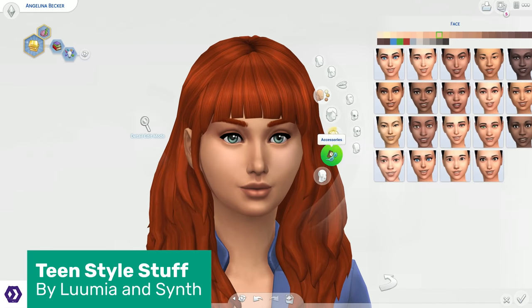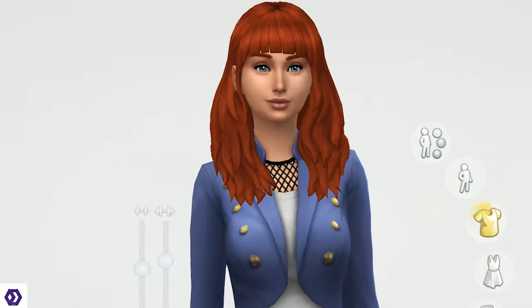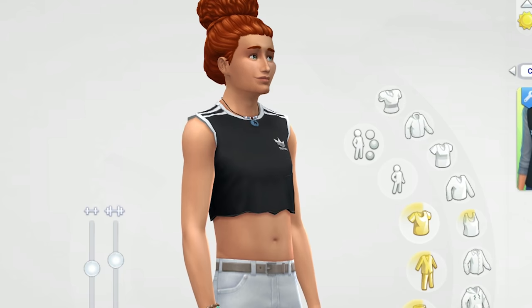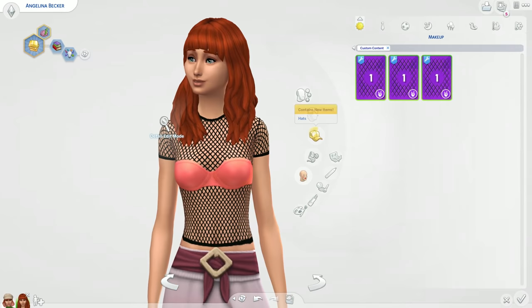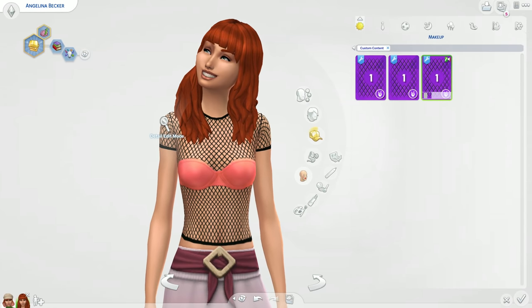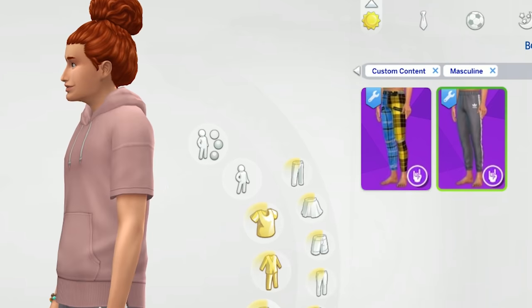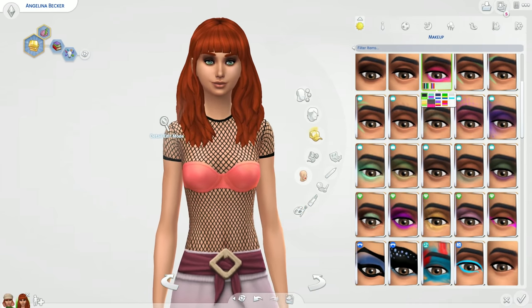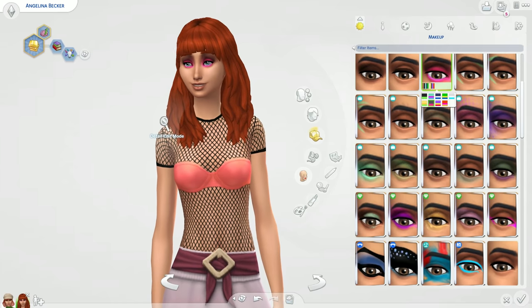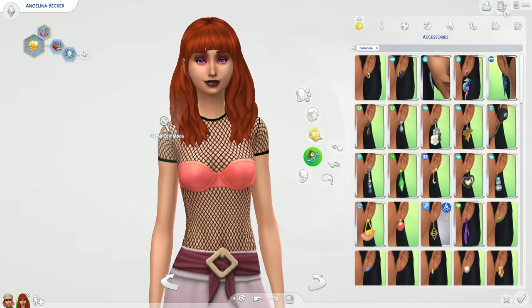One of the biggest gripes in the Sims 4 community is the fact that the adults and teenagers look pretty much the same. Their clothes are the same, they're the same height, they interact in pretty much the same way, and coming from The Sims 2 and Sims 3 where teenagers were amazing, to this is a bit bleh. This is where Lumia and Synth come in. This pack isn't huge and it's all just CAS stuff, but the clothes are very teenager — they break it down into the punk kid, the it girl, and the athlete, with a variety of clothes on offer.